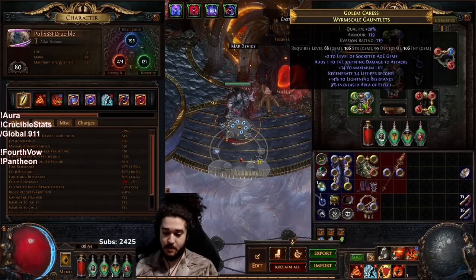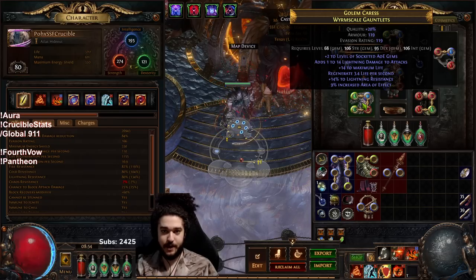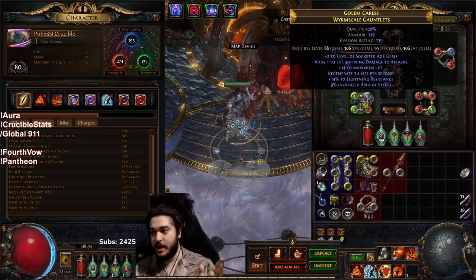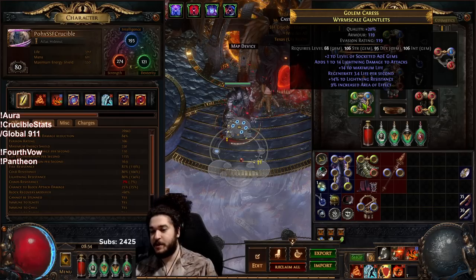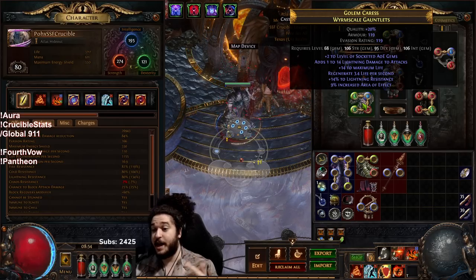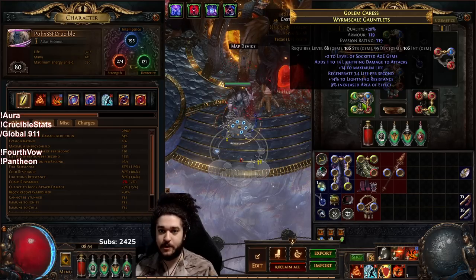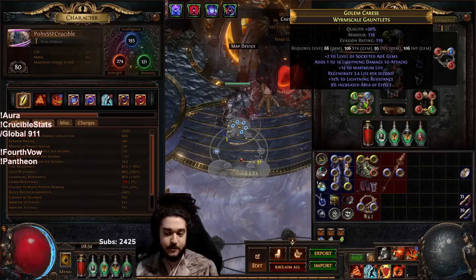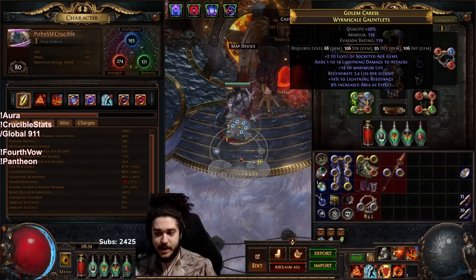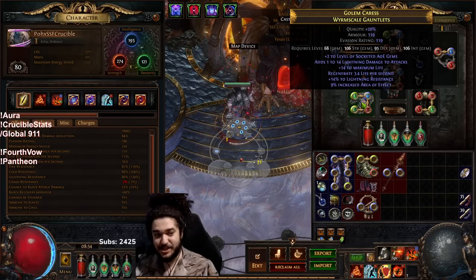Body armor is pretty basic — remember you do want to try to use a heavy armor body armor for your Unbreakable. This is just currently what I have with limited currency. This is where my Life, Focus, Efficacy, Burning Damage, and Righteous Fire setup is. The other two-tone ring actually has a suffix open for another res, so I will probably craft hybrid chaos on this to pull my chaos out of negative. These gloves were actually unveiled through betrayal — they dropped, I picked them up, I unveiled them, and it hit plus-two AOE gems. Even though the stats are garbage, this is kind of like a pseudo five-link — it's as if I'm using an Empower 3 right now because it gives plus-two levels with an AOE node.